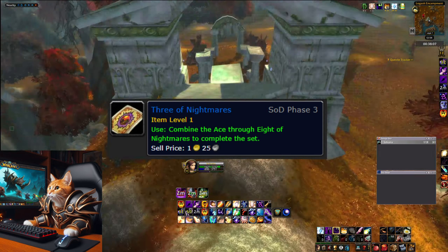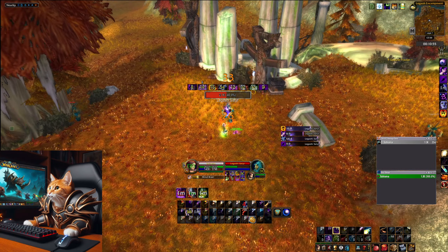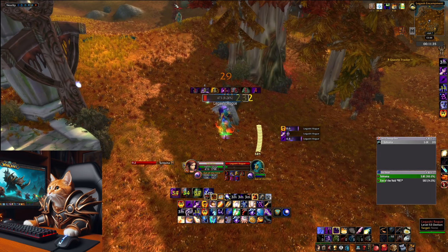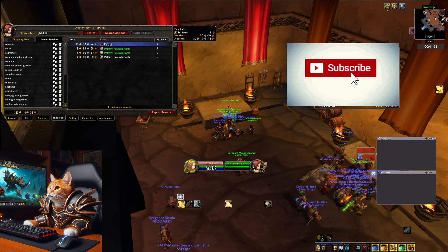They can also drop a lot of Runecloth which sells for around 30 silver each. The most important drop here is Felcloth, which sells for 10 gold each. And also superior mana potions, scrolls, greens, a 14 slot bag, and blue items and epics if you are really lucky.